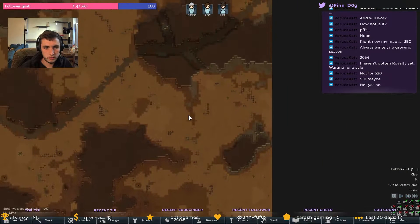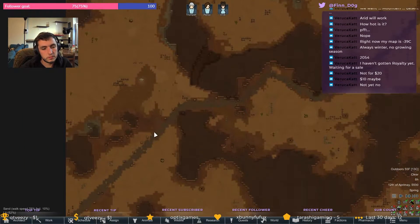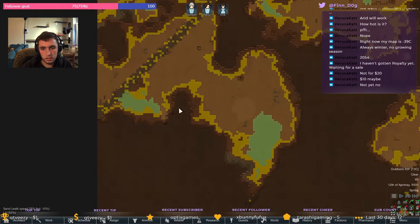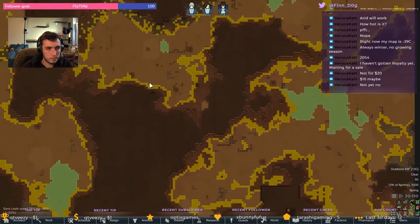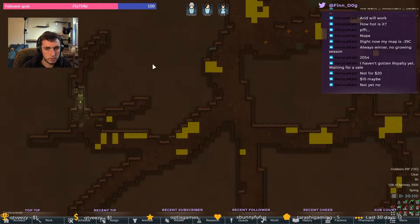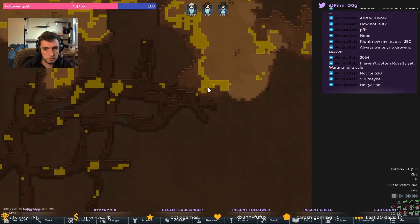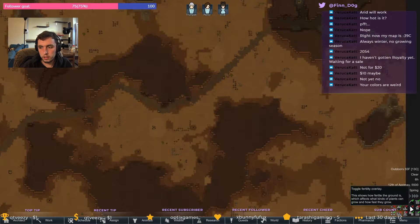Let's see what we've got — oh, this is gonna suck. We're landing here. There are bugs here, some meals that will never allow. My colors are weird — oh, I turned on the toggle fertility overlay.